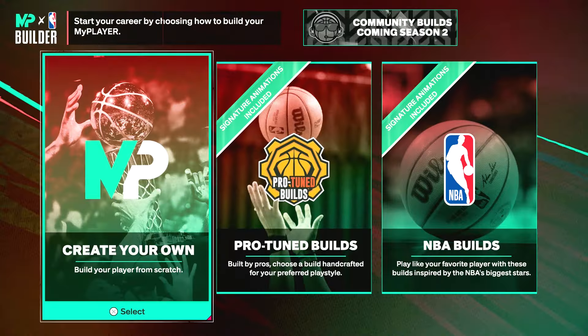Now let's head into the builder. As y'all can see, we are in the MyPlayer builder and I'll be giving y'all my Jason Tatum build that y'all have been waiting for. When you're making this MyPlayer, do not use NBA builds because it's going to have a whole bunch of disadvantages. With my builds, I try to give y'all every aspect of the game.